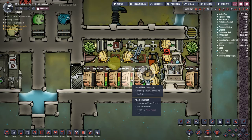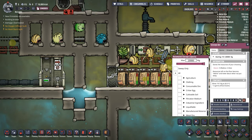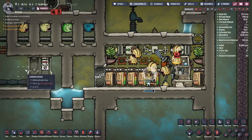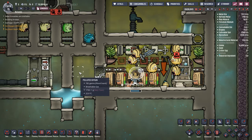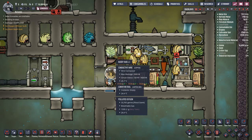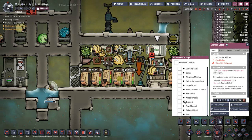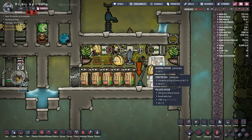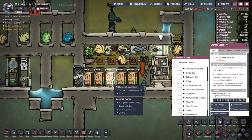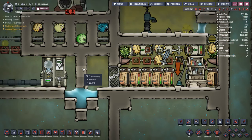I also make sure I put in an Atmosuit dock, just in case, so that as duplicants walk into the room they can't get slime lung because they're contained inside an Atmosuit. And there's another egg being shipped out to keep them nice and happy. For the conveyor loader, I go to organic and ship out slime, making sure it has a higher priority than the storage bins. That way the auto sweeper will pull slime out of storage bins and into the conveyor loader and ship it off to wherever my mushroom farm is.